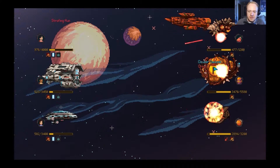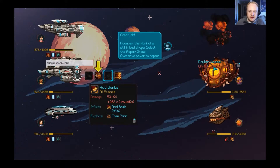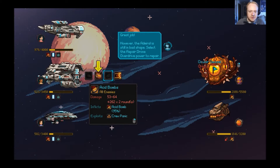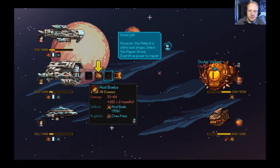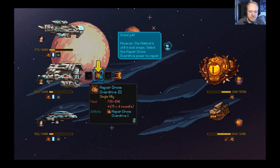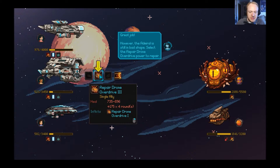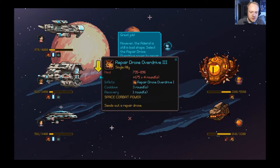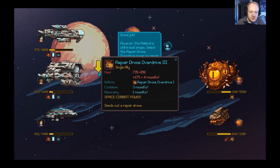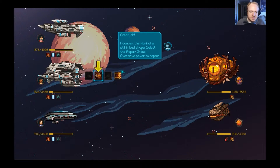Great job! Emerald is still in bad shape — select the repair drone overdrive power to repair. This is repair drone overdrive, a single-ally heal move. I don't quite understand the cooldowns and recovery yet, but I'm sure the game will explain those more.